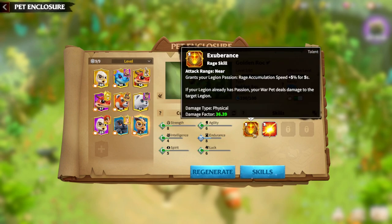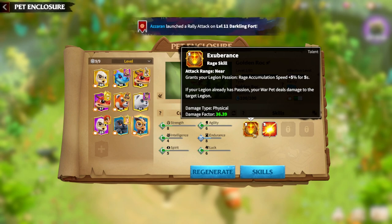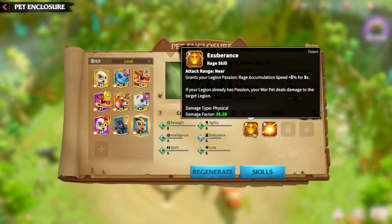Try to get S-tier on strength, agility, and luck for the highest attribute amounts. The main skill is called Exuberance. Attack range is near. It grants your legion passion and rage accumulation speed plus five percent for five seconds. If your legion already has passion, your warpet deals damage to the target legion. The key trick for cavalry units is rage accumulation — the more rage you accumulate and use skill damage, the more damage you deal to enemies.